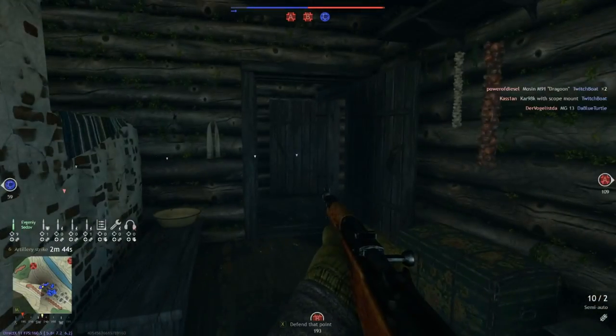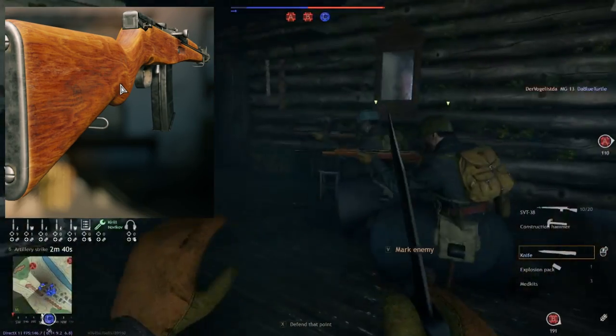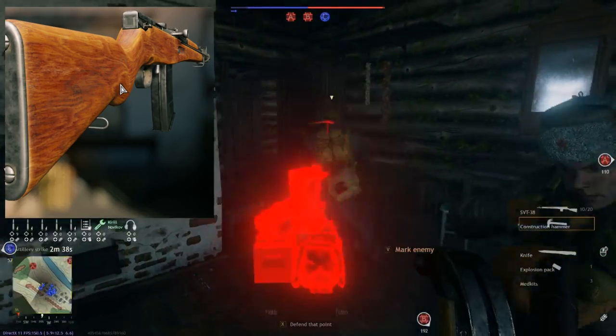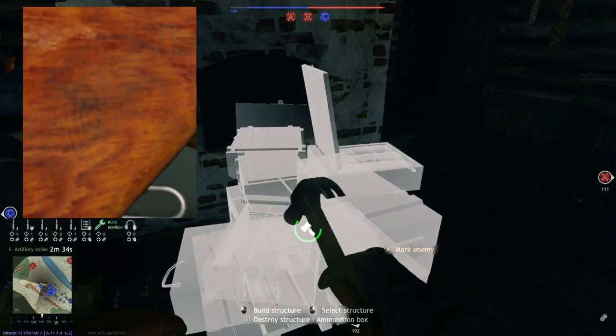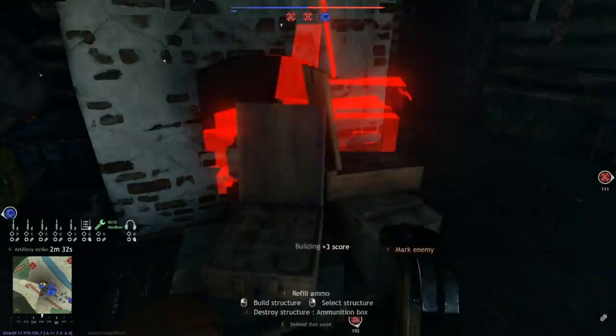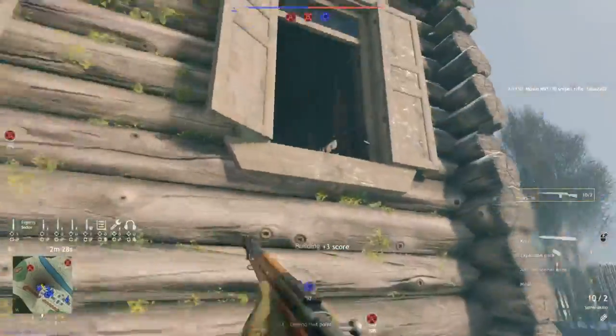And now my favorite part of the gun — the wooden stock. The grain on it looks very nice, the tone is perfect, and the slightly worn markings at the end of the stock really finishes it off. I just love it. They did a great job on the overall design, but now let's take a closer look at the in-game stats.